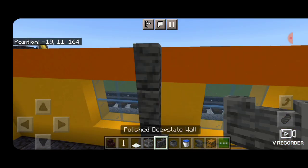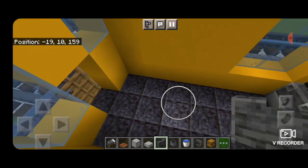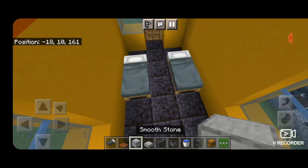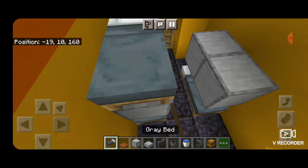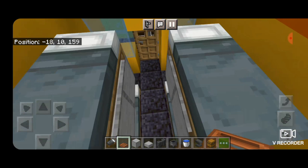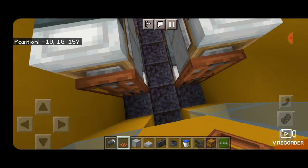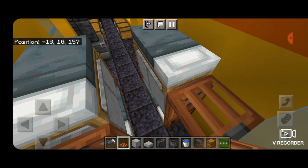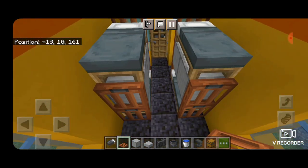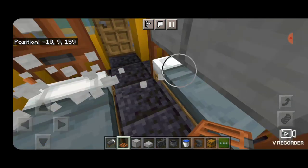On this side put a blast furnace for a little stove, then raise up polished deepslate walls two blocks above the roof line. For the beds, on the third block from the end on each side put a bed on each side. Put two temporary blocks above the beds and another bed on top of those blocks for bunk beds. On the ends close acacia trapdoors to frame the ladder. Raise the trapdoors up by another block so they look sturdily connected to the walls. Delete the temporary blocks and you have bunk beds on this end of the caboose.